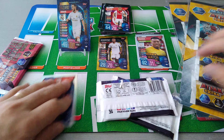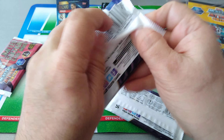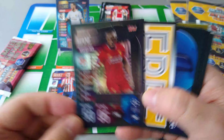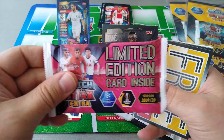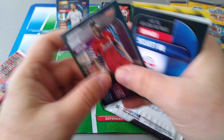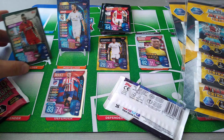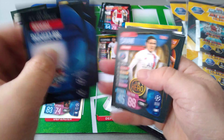Coutinho, Son and Banega. Valencia. Boom - look at that! We just pulled a Sadio Mane silver limited edition and we haven't even opened our limited edition pack. Get in! Hot hands! Yes, that's boss. Get in. Sadio Mane limited edition silver, 95 and 59. That's brilliant.